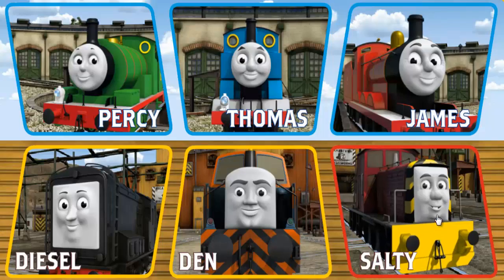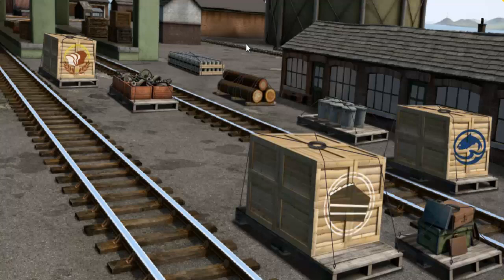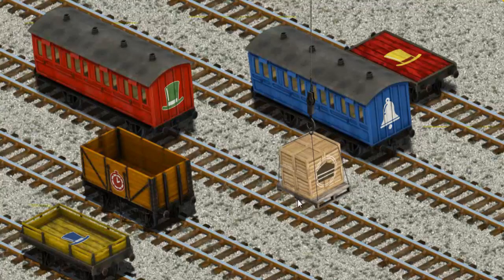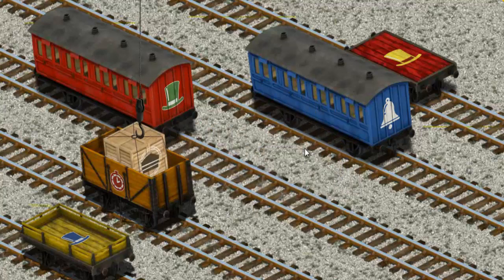Play again. It's a busy day at Brendam Docks. Thomas and his friends have many deliveries to make. Thomas must deliver the crates of cake to the fair. Show Cranky where the crates of cake are. That's it. Let's lift and load. Now the cargo must be loaded. Show Cranky where the orange cargo car is. You found it!